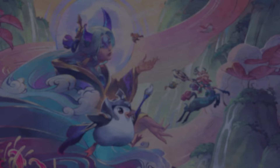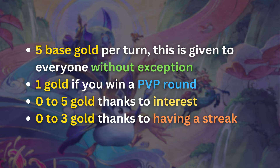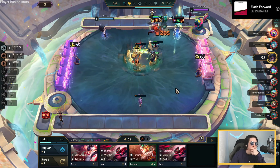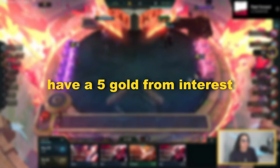Every turn you can get gold from different sources. You get 5 gold per turn, given to everyone without exception. You can also earn 1 gold if you win a PvP round. You can get from 0 to 5 gold thanks to interest per turn, and 0 to 3 gold per turn thanks to having a streak. So the maximum amount of gold you can get per turn is 14, if you are on a win streak, win your PvP round, and have 5 gold from interest.